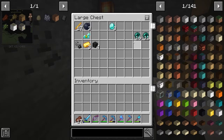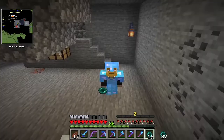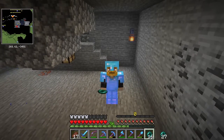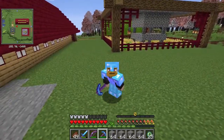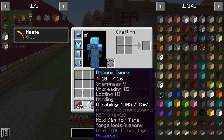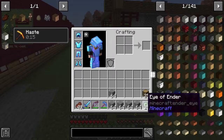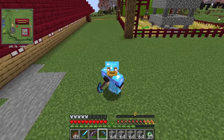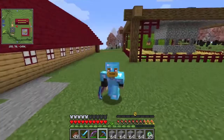I went back to the Nether and got myself some ender pearls, blaze rods, and even some Wither Skeleton skulls — we'll have some fun with those later. Right now all we need are the Eyes of Ender to find the stronghold and open the portal to the End. So I've got my pickaxe, sword, bow, a few stacks of blocks, some wood just in case, and the Eyes of Ender. Let's go find that stronghold!